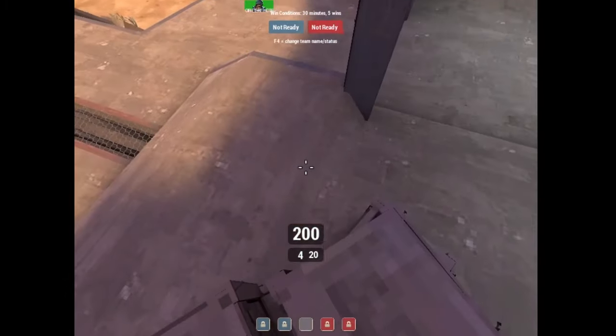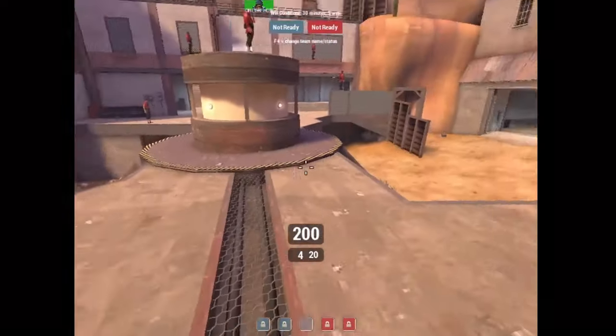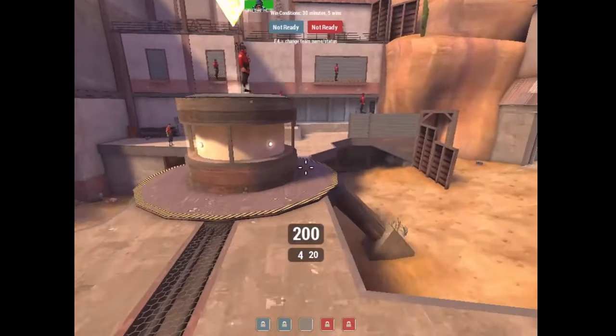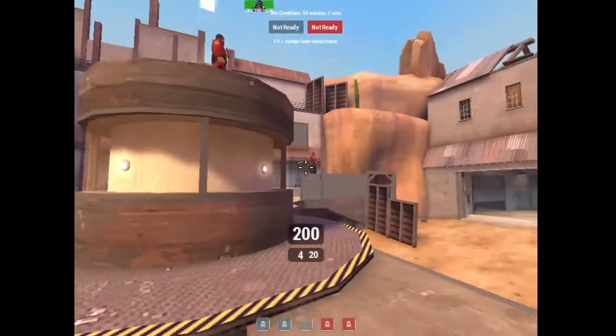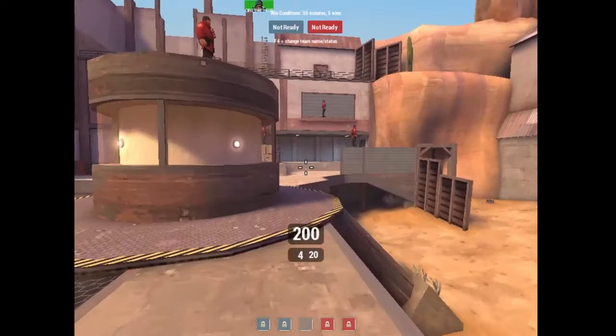Coming back to demo man: everyone sort of plays the same spot. The reason you're playing here is that your main objective is controlling the point — the little itty bitty chokes are perfect for stickies. You just roll anything that tries to cross. And again, if you can tickle scouts with pipes, definitely do that — it just makes your bombs that much better.